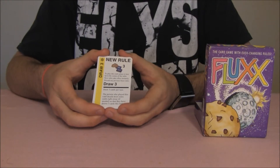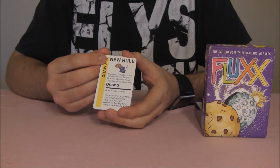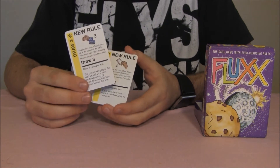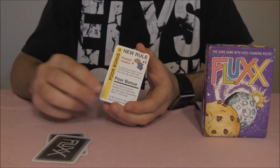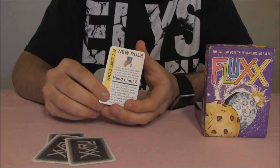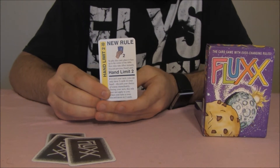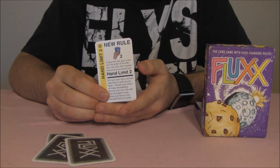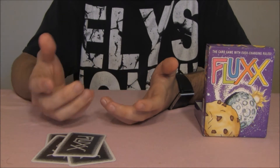New rule cards are what makes this game really interesting. They have a yellow stripe down the left-hand side of the card and the words 'New Rule' written across the top. They are used to modify the basic rules of the game, allowing players to draw more than one card each turn, play more than one card each turn, or give bonuses based on cards they have on the table or in their hands. There are also cards that limit how many cards players can have in their hands at a time. New rules take effect immediately after being played — so if the rule was draw one and the player plays the draw five card, then the player must draw four more cards.